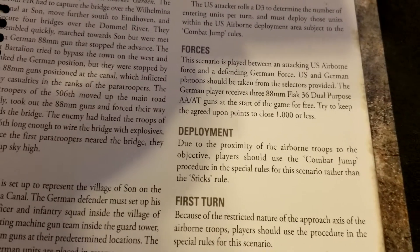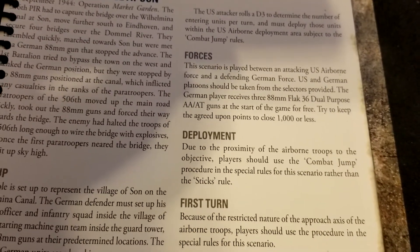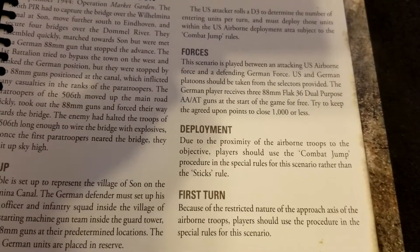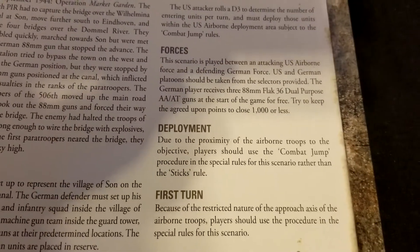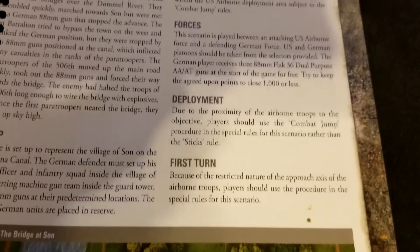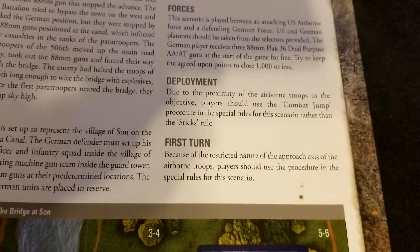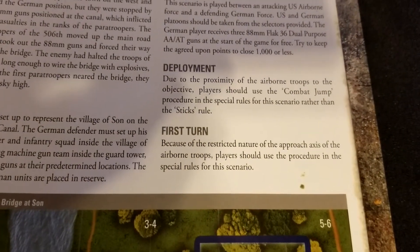The scenario is played between attacking US and defending German forces. Both sides' forces are taken from the selectors provided — very specific lists, aiming to keep things around 1000 points or less. Importantly, the Germans get the 88s for free, so the Allies face an uphill battle, especially if the 88s are rolling hot. But the Allies keep bringing in more guys.